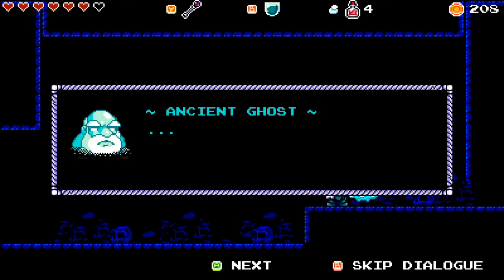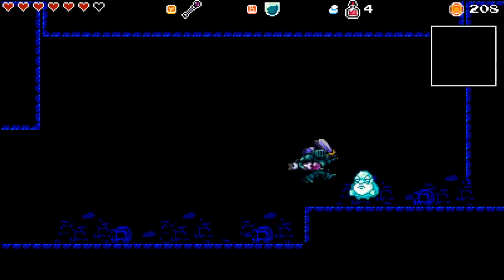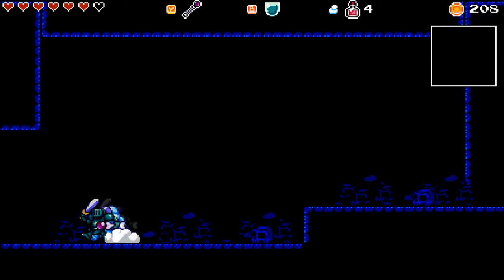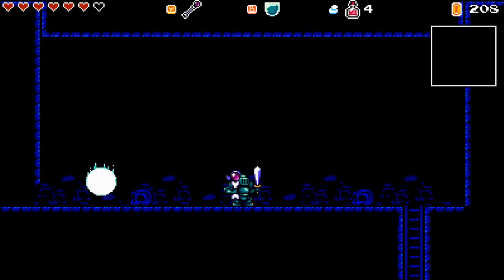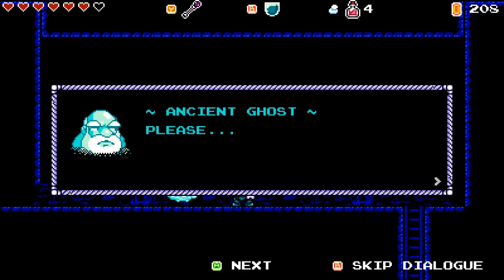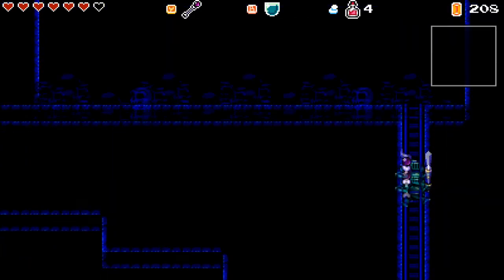I get to talk to a ghost. This old bronze amulet reduces the amount of gold you lose on death by one percent. Sweet. It looks like there's another way there. There must be another path. Please don't go down. Why not? Let's go down — I don't listen to ghosts.